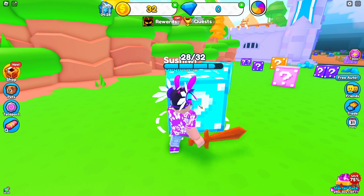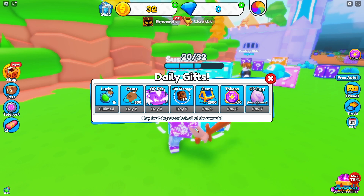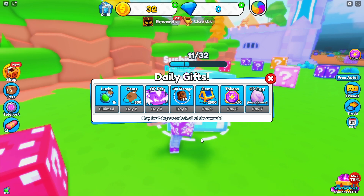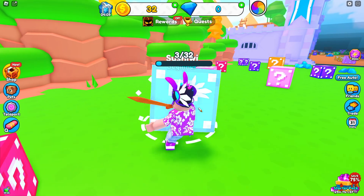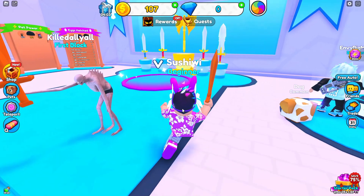It's the first minute of release, so let's go. It looks like you can get rewards on Day 1: some gems and an OP pet, 30 storage, gems, some tokens, and you can even get an OP egg with a huge chance on Day 7. That's pretty crazy.